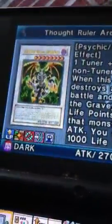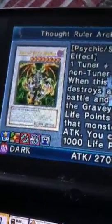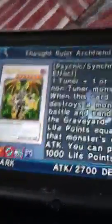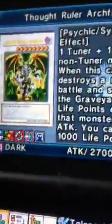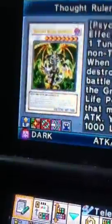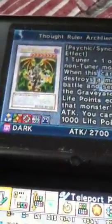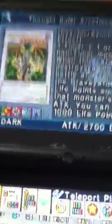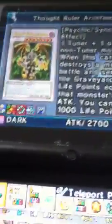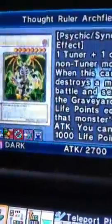Thought Ruler Archfiend. Not only do you gain life points equal to the attack of the monster that was destroyed by this card, but if it's targeted by a trap card you can pay 1,000 life points to negate it. It's really amazing. 2,700 attack, it's really good — this can run over a Stardust, a Black Rose, and a Catastor. But watch out for Goyo Guardian and Red Dragon Archfiend. If Goyo rams into it, unless you have a Shrink in hand, it'll be destroyed and they gain control of it. You gotta be careful when you use it.